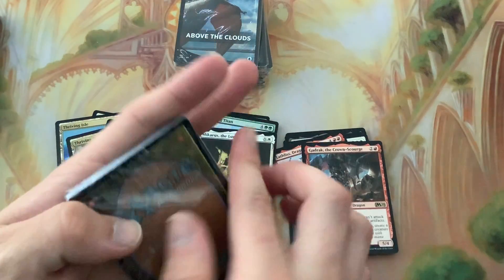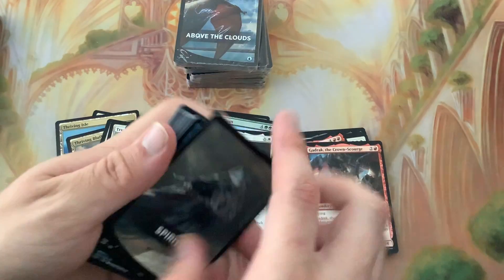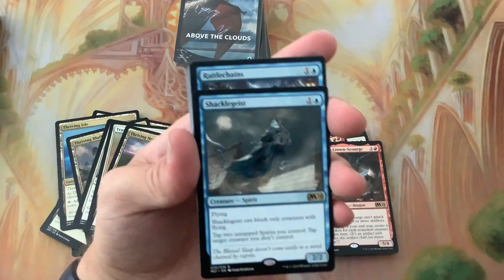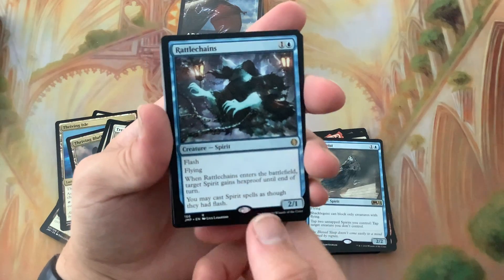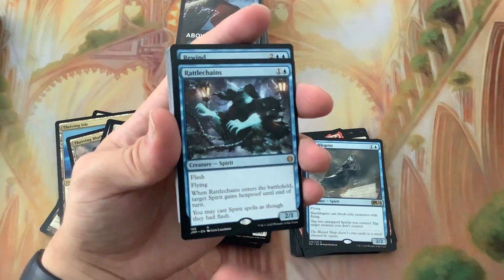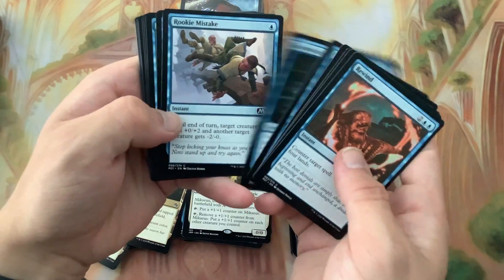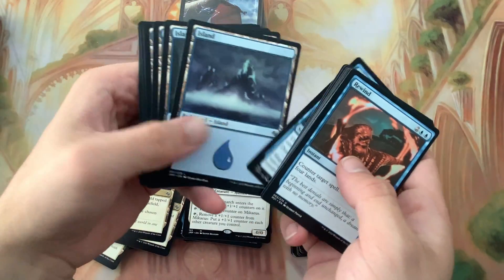Spirits - we've got Shacklegeist and Rattlechains. I think it's the same character - he's just rattling his chains on this one, and on the other he's got those shackles and starts rattling. We got Departed Deckhand and a whole bunch more spirits. That Thriving Isle is really really nice.